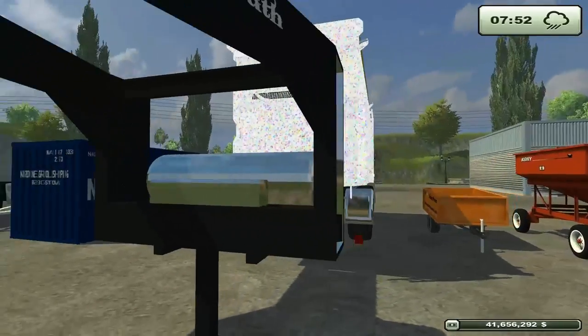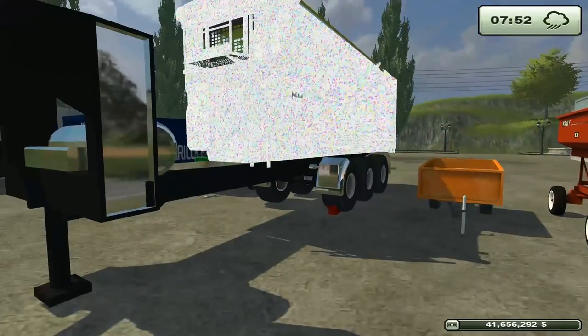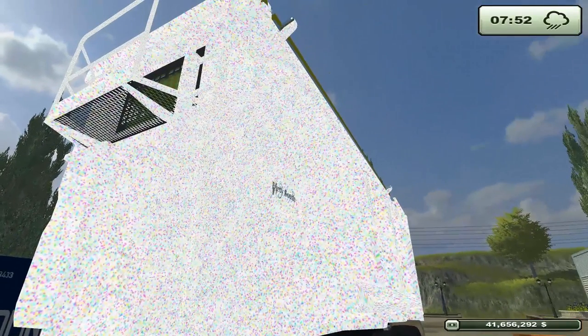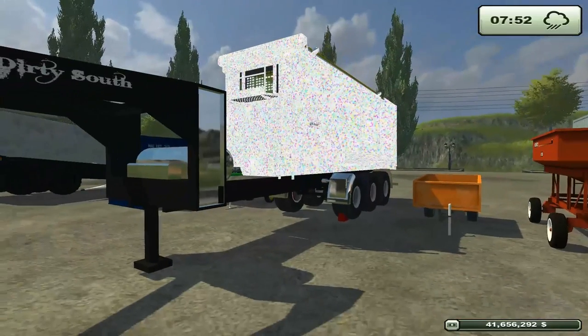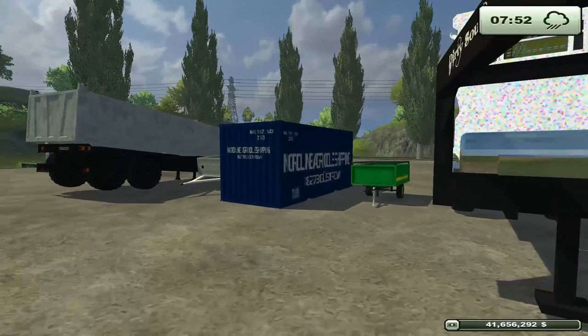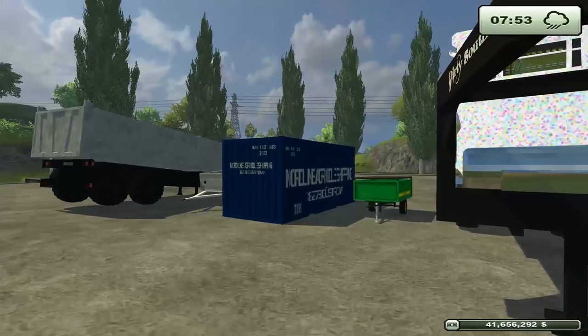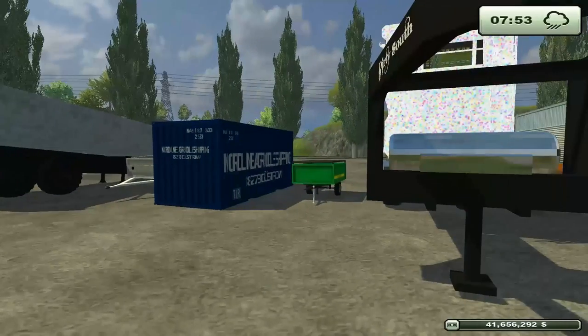Unless your mods are completely clean and crystal clear, you end up with this stuff. The dirty south tipper works as a trailer, but it's not as good as the in-game one. As for the container pack — that's debatable. At one point I took containers out to every single field, harvested a field, dumped it in a container, and when it filled I'd go pick up the container and drive it back to the farm. That was great.